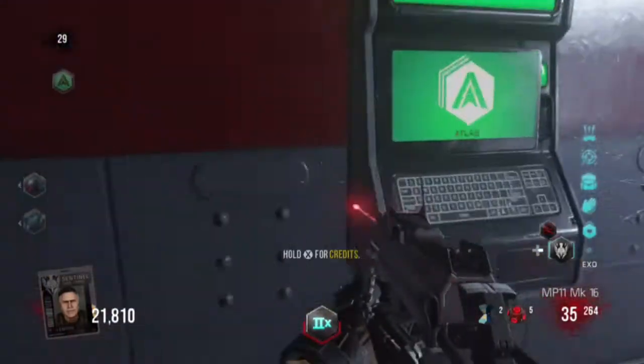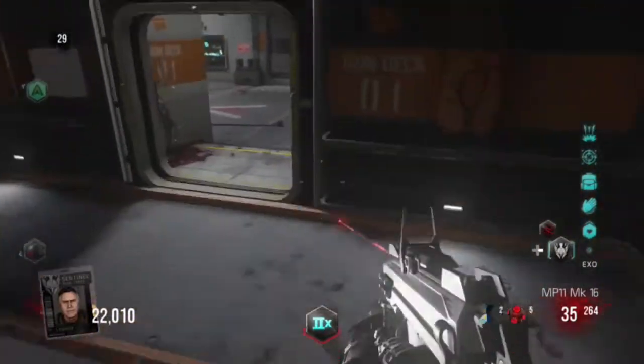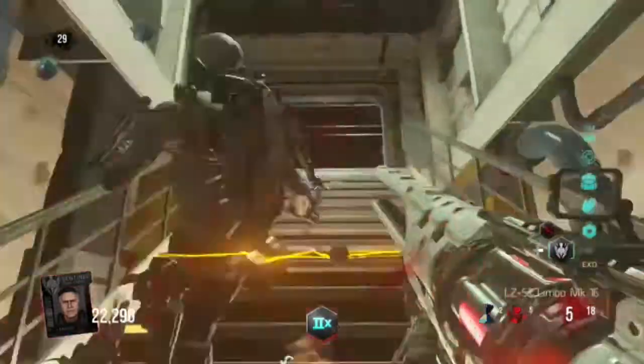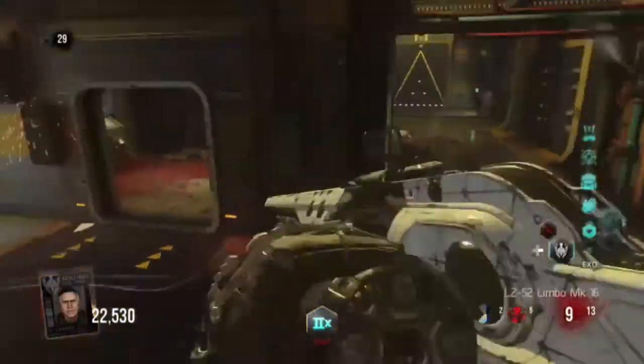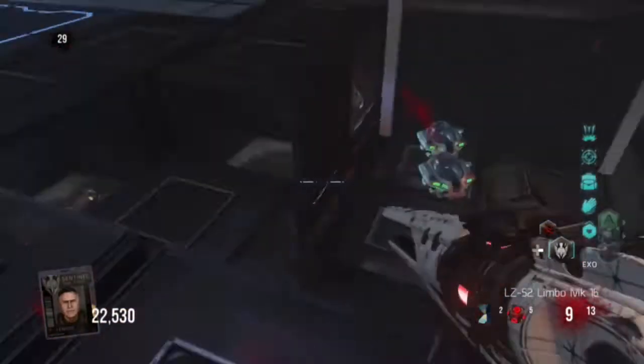For the next step and code, you want to go to the hangar - not the spawn room I'm in but the other one - and go up to where the exo medic is and look at the lockers. Look at the closed one that says Captain DJ, hold it, and the characters will give a dialogue.